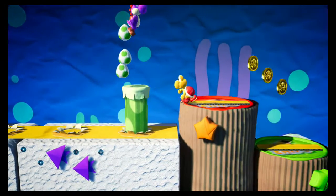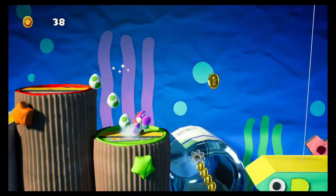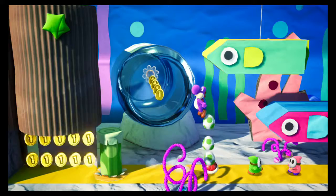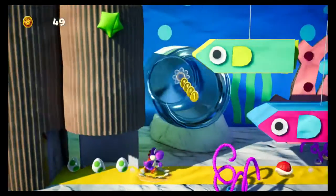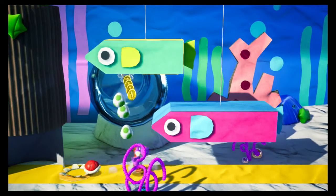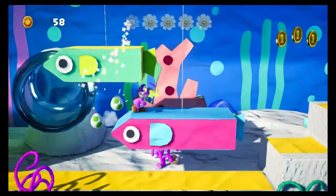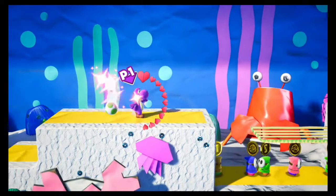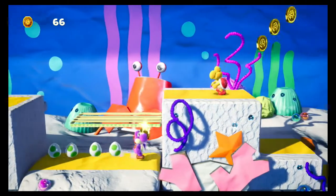Which brings us to the collectibles in this game — if anybody's played Yoshi's Island or any of the other Yoshi-type games, you can probably guess what they are. The first are jewels, scattered throughout the level. You collect them to buy temporary power-ups before you go into a level. But 20 of the jewels are special and grant craft badges — think red coins in any of the other Yoshi games. The next are flowers; there are 5 in each level, and if you collect enough flowers, like all of them within a specific world, you get an extra stage.